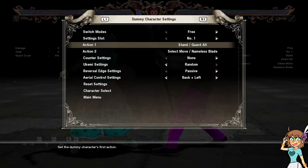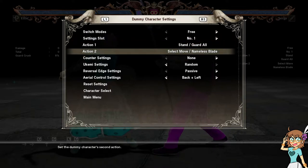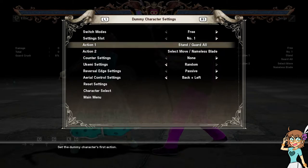Right now, you can't use the UI to train against stance characters at all. You have to record all of their interactions. It almost makes the existence of this UI kind of pointless, in my opinion.